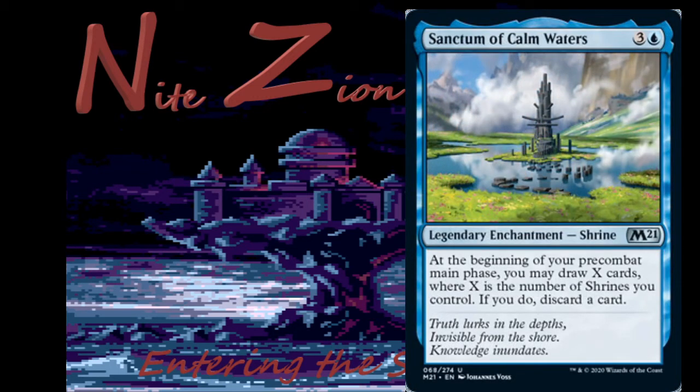Sanctum of Calm Waters — 3 and a blue legendary enchantment shrine: at the beginning of your pre-combat main phase, you may draw X cards where X is the number of shrines you control; if you do, discard a card. Don't play this in limited — this is a constructed card. I'll maybe board it in a controlled matchup in sealed. Someone's gonna build a shrine deck and blow me out in limited once. I'm going to build a shrine deck in historic. This is obviously going to see a lot of Commander play.